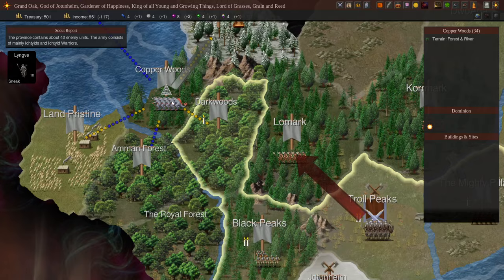That was a bad turn with what actually happened. Our mage searched Troll Peaks for magic sites but didn't find any. Our research in construction is completed as well, which is good. There was a battle in Lomark - let's see what happened this time. We go back in again with an army that doesn't have those small units anymore, going up against a much smaller group.